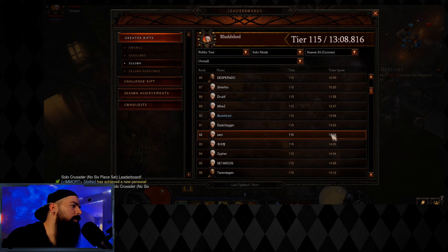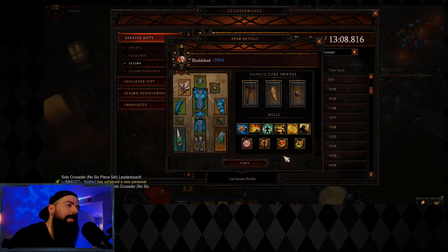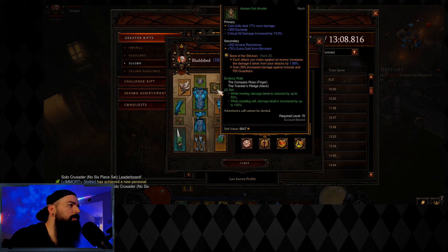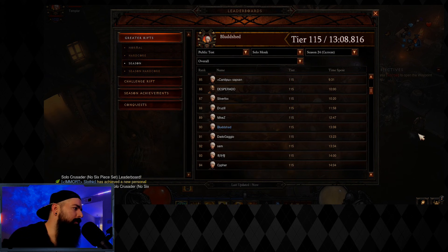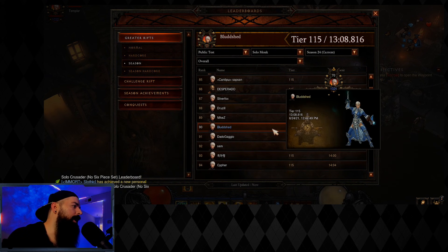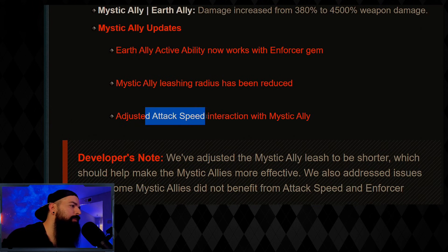The leaderboard was completely wiped again from scratch — not that many people on it. We did a 115 with the same parameters as our previous video: 25 gem levels, 800 paragon, and pretty much crushed it the same. The power seems to be in line with what it used to be; it's just allocated toward the set now.